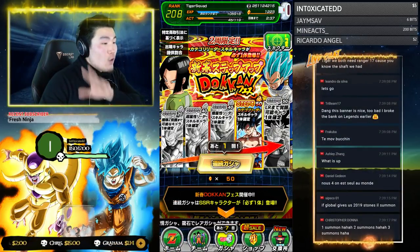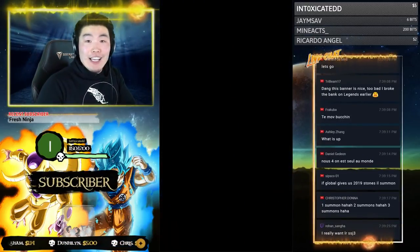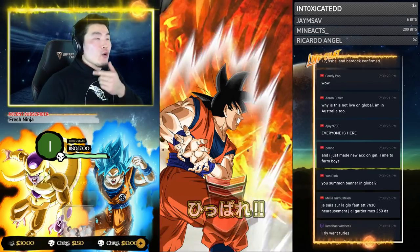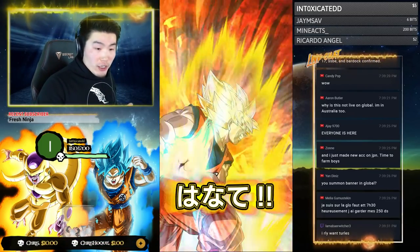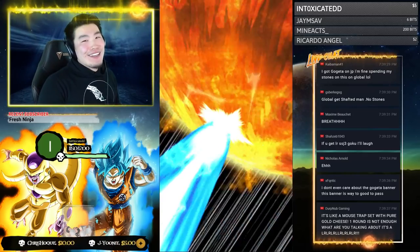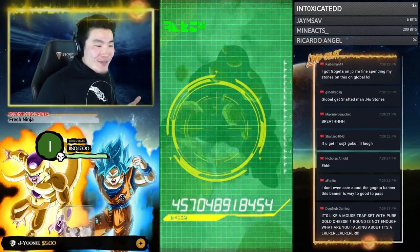Let's do step four now with the guaranteed category lead. This account needs anyone it can get, to be honest. I think the only category leads I have right now are Super Saiyan 4 Gogeta and AGL Turles. The potential to pull a new category lead is very high. Mr. King, all that money is going towards these banners because you gotta summon — there's so much value!